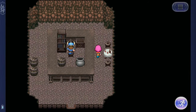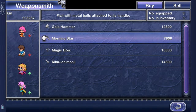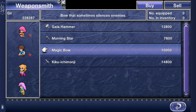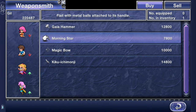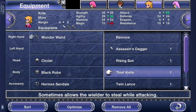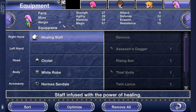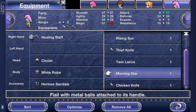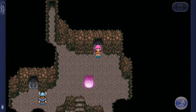Now, if you talk to this guy from the left and right, he actually sells you weapons, believe it or not. Morning star. Magic bow. Kiku Ichimonji — that's a downgrade as well. I'm going to go ahead and buy one just to see how it looks, because I don't actually remember what they do. It lowers the stats too much — by two. Whatever, I don't care. Let's get out of here. There's also a save point there, but I believe that's it.